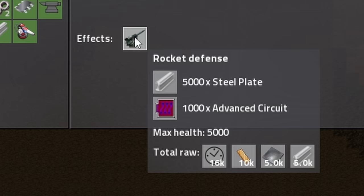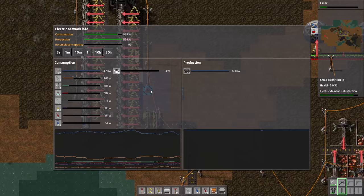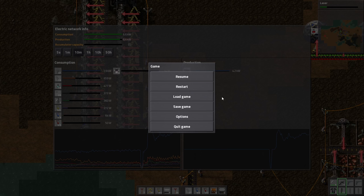Research complete, research complete. So now we have laser turrets, which is great. Rocket defense — 5,000 steel plates, 1,000 advanced circuits, and 4 different science packs. What is this? I guess this is the goal of this game. Is there any improvement with electricity? Kind of, yes.